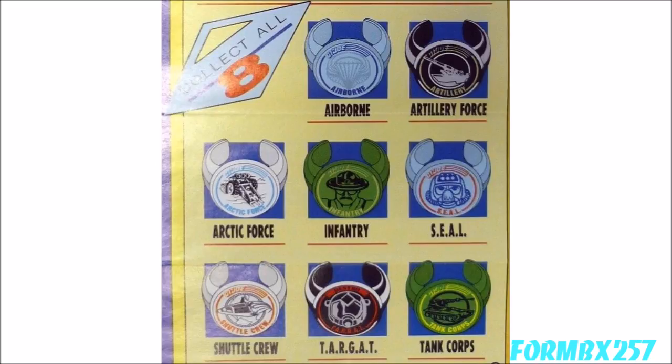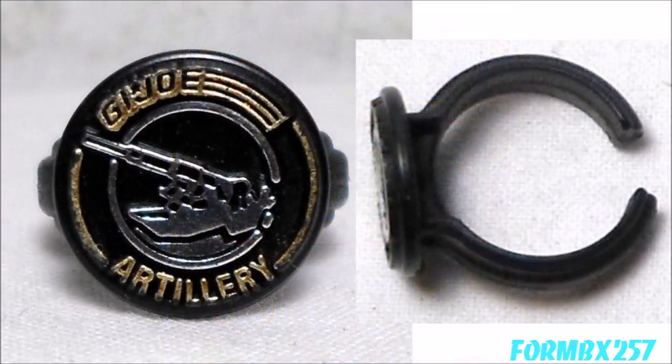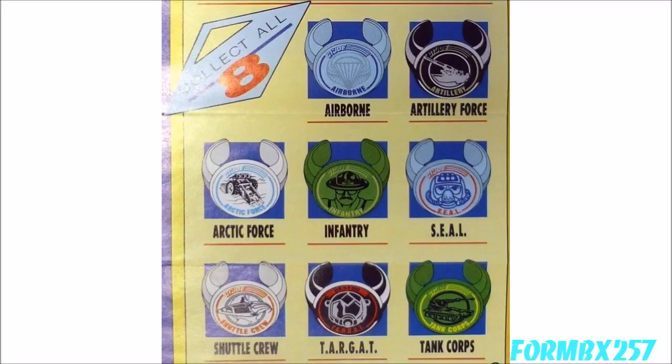Hasbro could have cheaped out on these and made a generic ring with different stickers on the face, but these have well-sculpted faces and the details are painted. The Targat, Artillery, Infantry, Airborne, and Seal Rings had metallic paint, which rubs off and fades faster than the others, making top-condition examples of these kind of hard to find. These were actually quite popular during their time with kids, as well as now with collectors, despite not commanding very high aftermarket values.